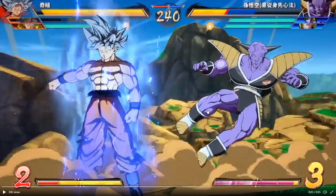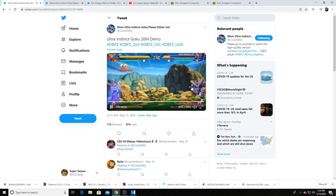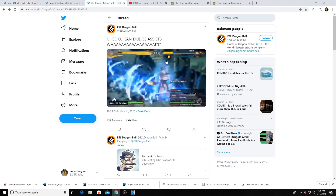When they use that Kamehameha in neutral to keep spacing and zoning and control neutral, if you can go through that it's just a free combo. So this move can be potentially insane. The simple fact that we did see it go through Ginyu's level one gives this move a lot of potential in my opinion.